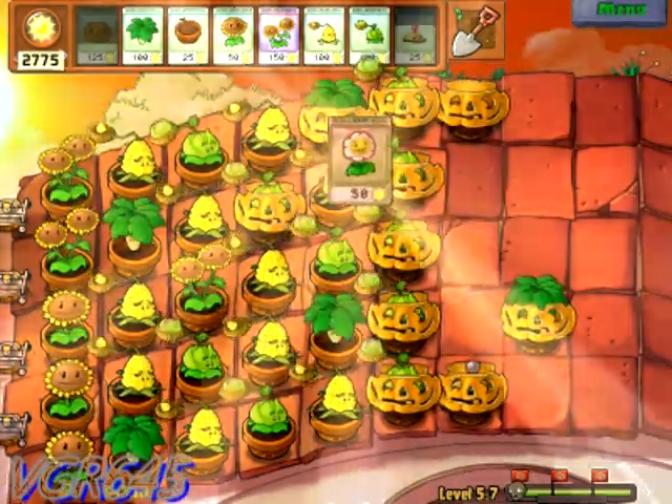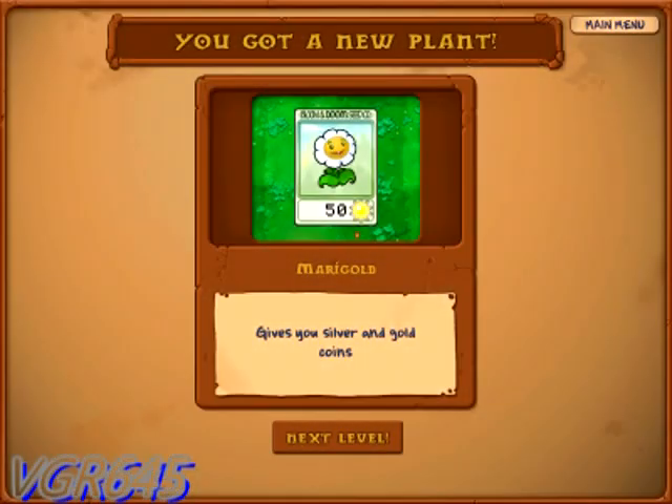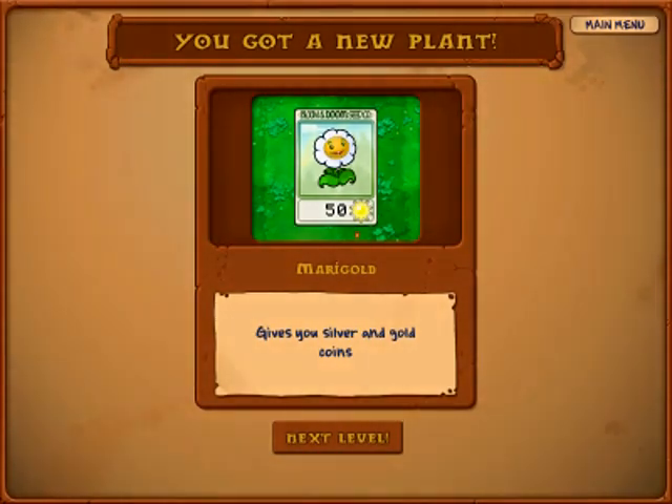So the next one is the Marigold, which is a pretty completely useless plant for defenses - it just gives you silver and gold. That's it. So next time, I don't know what to do with this plant. Maybe it's a distraction - I'm not sure. So we'll just test it out. We'll see you in part three. See ya! Marigolds - really.